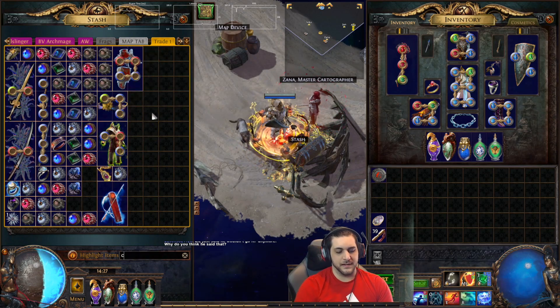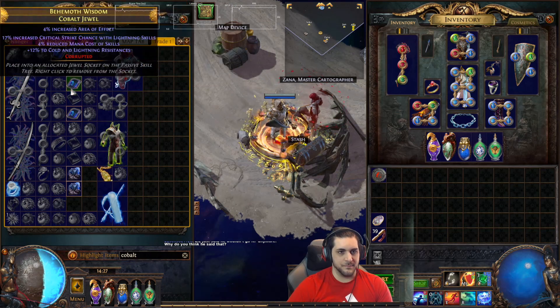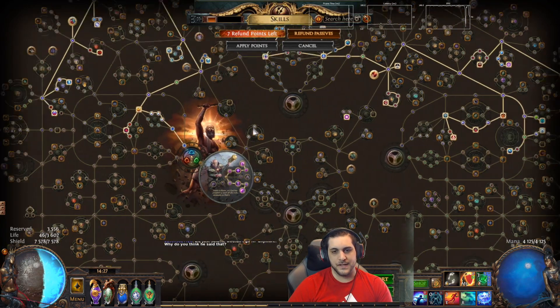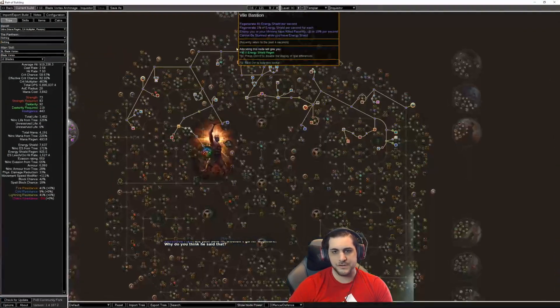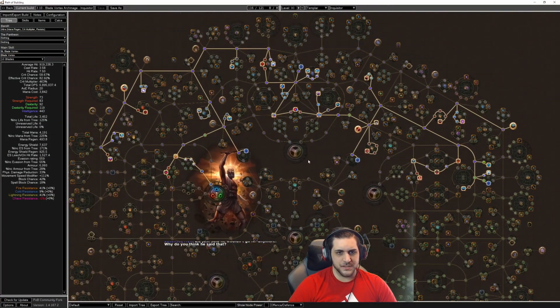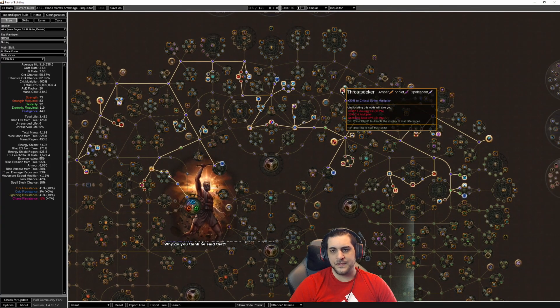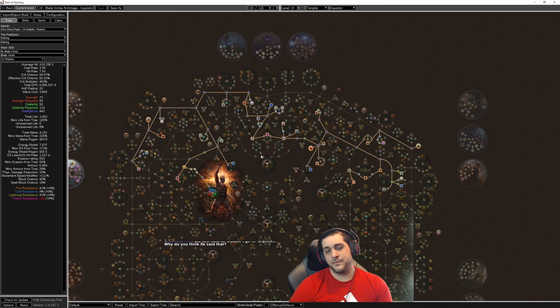I would still consider buying a Fevered Mind to be somewhat expensive, so I try to keep the overall budget down. I've changed the tree a bit — his version on Reddit went down to Foresight and picked up Dreamer, whereas I went for Throat Seeker instead. A few other nodes have been altered. I will of course link the tree in the description below.